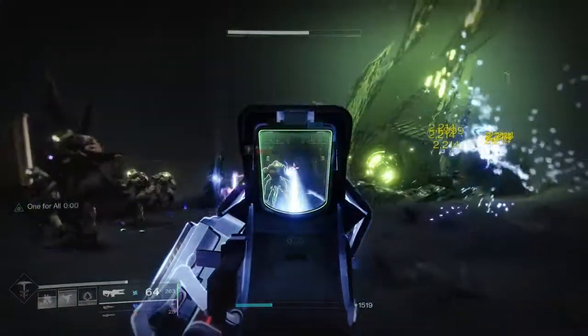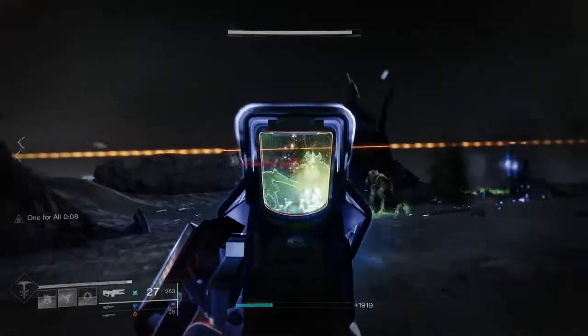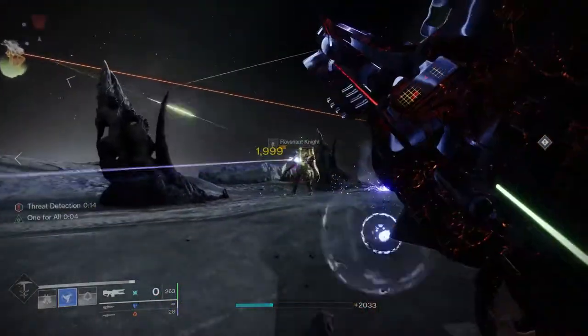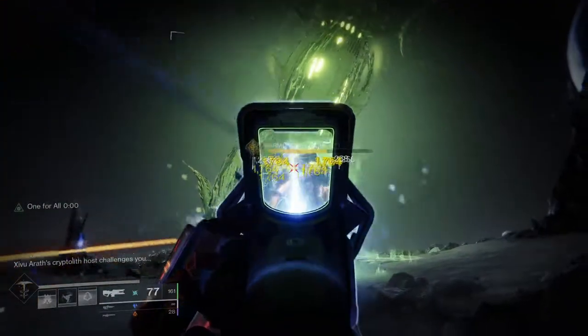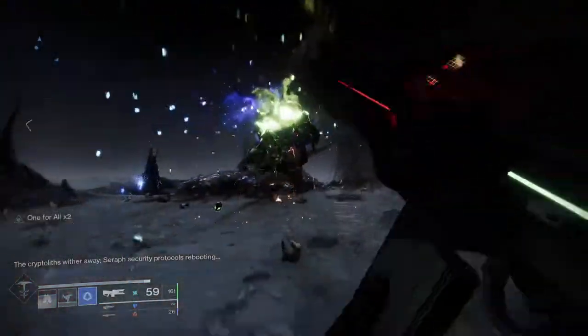You're essentially just killing stuff, making sure not to get shot by the towers because that is an insta-kill — it is pretty wild. That's really it; there's nothing too crazy about it. The first portion is just kill a bunch of stuff until the big bad guy comes out, and then you just kill him.